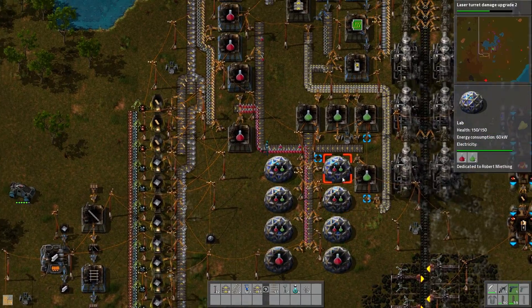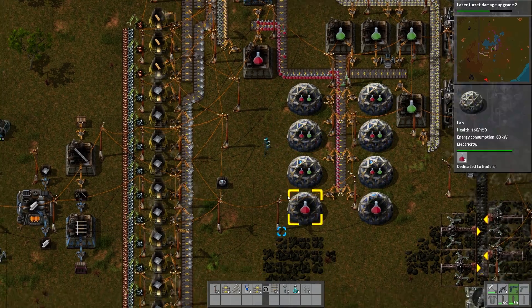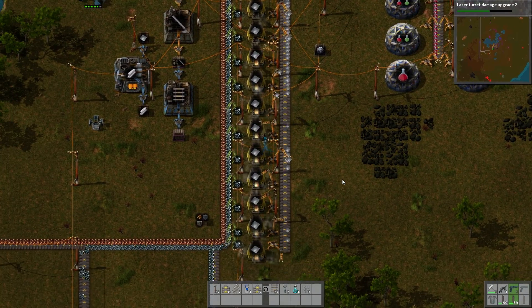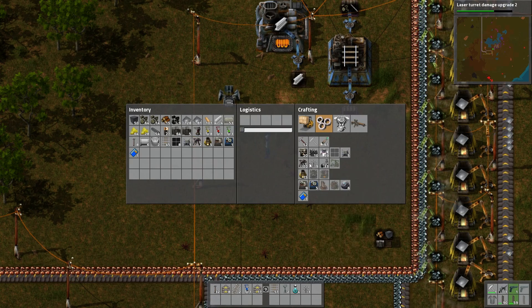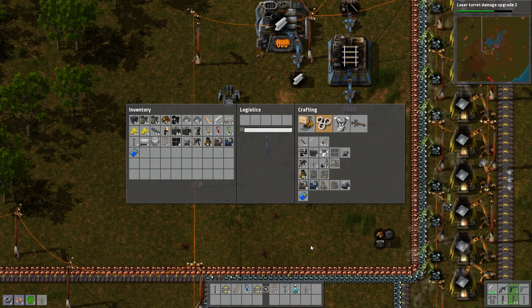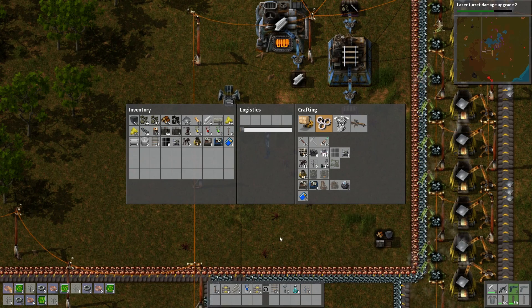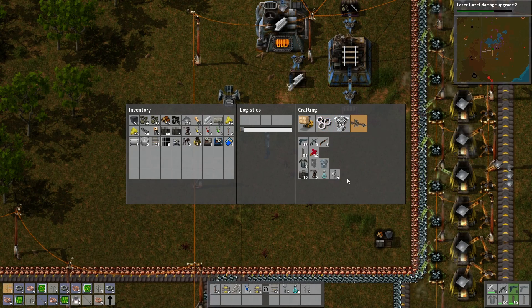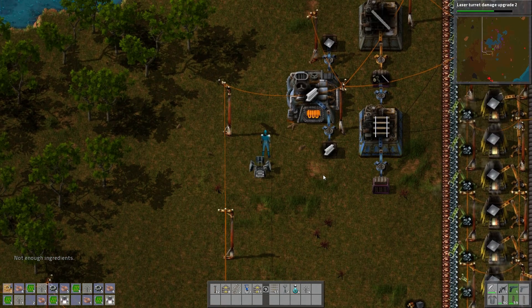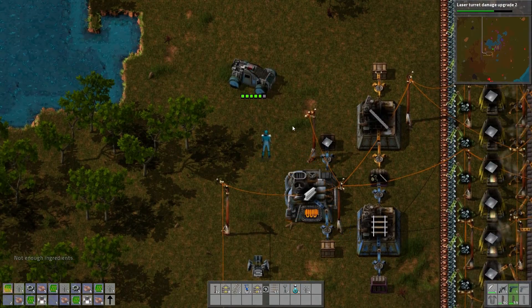We are kind of backlogged with these guys — why are we backlogged with these guys? We're just not producing enough. Fair enough, I don't care. Doesn't matter much. Do a couple more burner mills — we have one, then we have three here. We have eight out there. And a couple more lamps. We need more steel plates for laser turrets. Just do one more, we'll keep the rest.